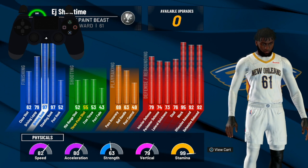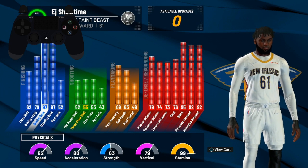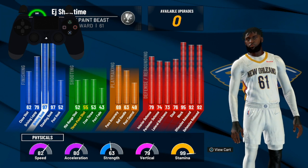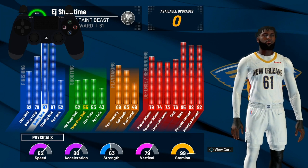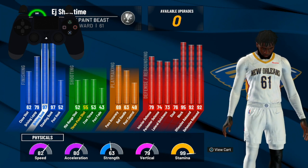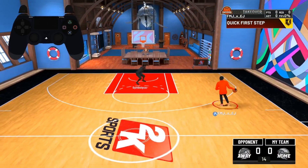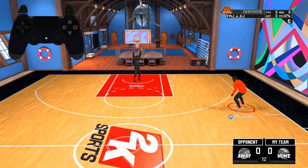In order to get at least the Pro contact dunks, you need an 86 or 87 driving dunk — I've got a 97 driving dunk. Also very important for getting contact dunks is your speed: you need speed, acceleration, and good stamina. Now it's time to show you how to get contact dunks.